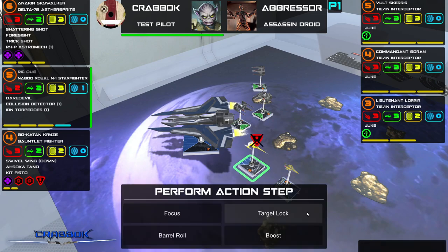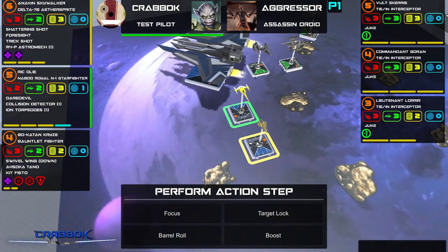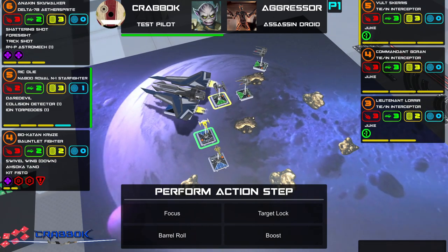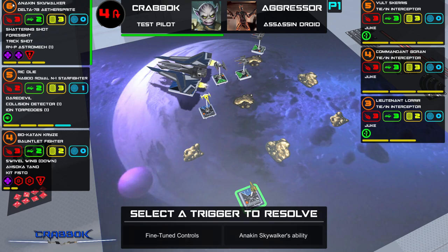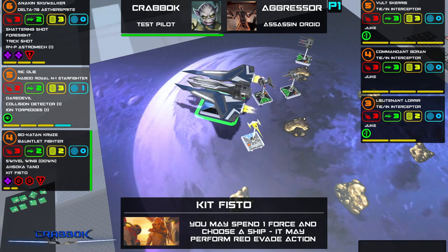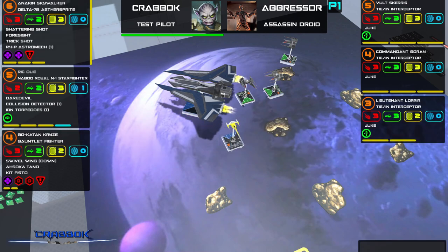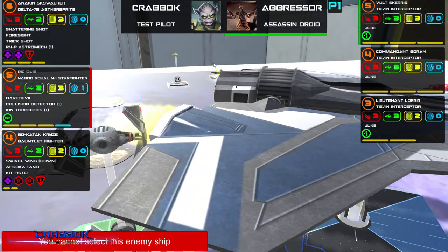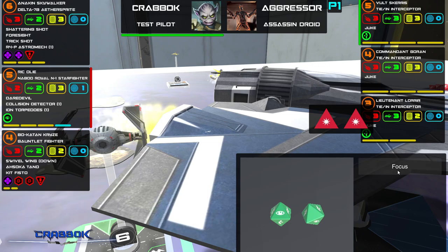Anakin Skywalker's ability — I can spend a force, I can perform a red evade action. I don't know if I want to shift to a red evade action right now. Anakin has nothing — skip. Oh, they're shooting at her. Volt Scaris — I'm glad you didn't focus, Volt Scaris. Only one damage. Bo-Katan is — oh gosh. Oh, I'm going to focus then. Bo-Katan is okay — here we go. Goran is right there. I'm going to try this — what a terrible roll. They're going after Bo-Katan. Oh, critical — ouch.